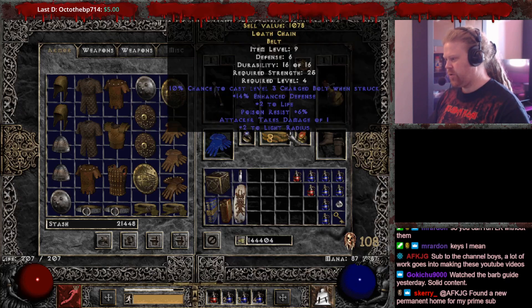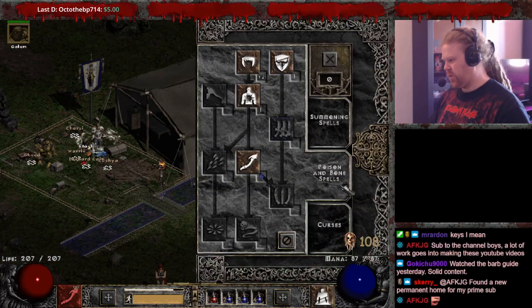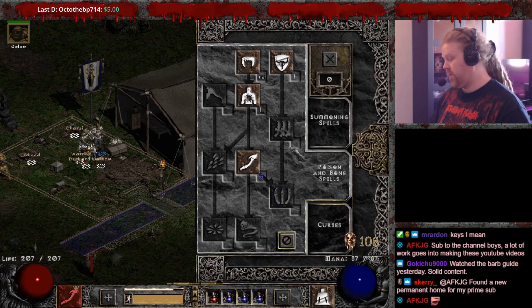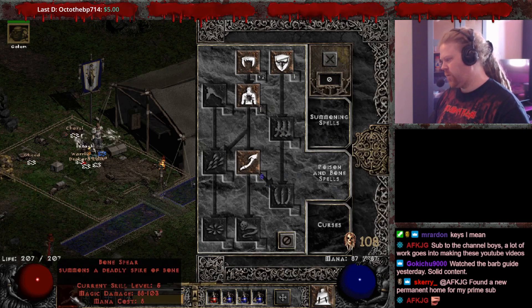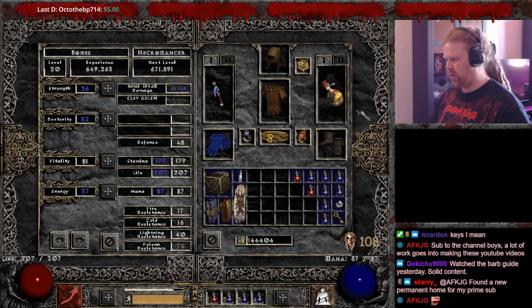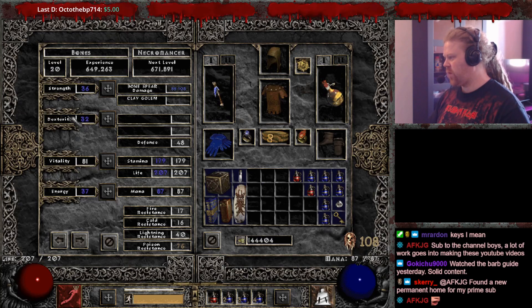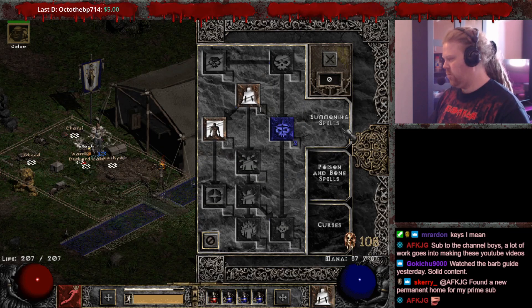Your rune words are pretty much covered: White, Stealth, Lore, and Ancient's Pledge. Then just stack your items with as much FCR and resistances as you can. One of the good things with this build is that you can actually keep it as you level up — you don't need to respec for the talent points. Obviously you'll respec later for stats when you get your Annihilus and better gear and end up with too much Strength or Dex. But for talent points, you can play this one build from level 1 to level 90, no problems.